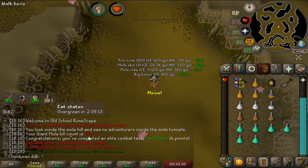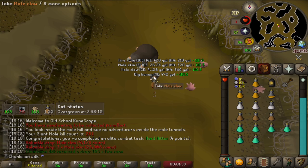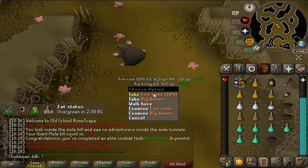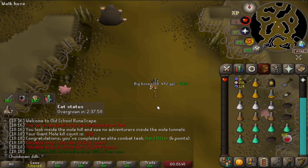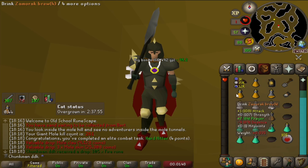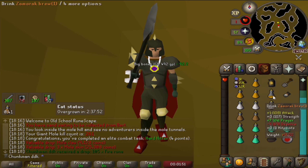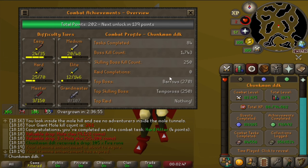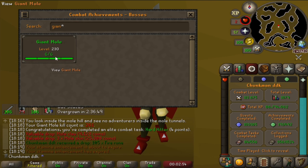I was actually struggling to do this and did 10 kills at like 8 HP because I didn't know how to get my HP to 1. But I pretty much learned that we could just use nettles to get there. I even made some Zamorak brews because that actually damages you for a little bit. The first kill I did with 1 HP and we got it. We have now green-logged our combat achievements for the giant mole - 6 out of 6. And we are 84 out of 85, so we need just one more to get our next task done and get another chunk.